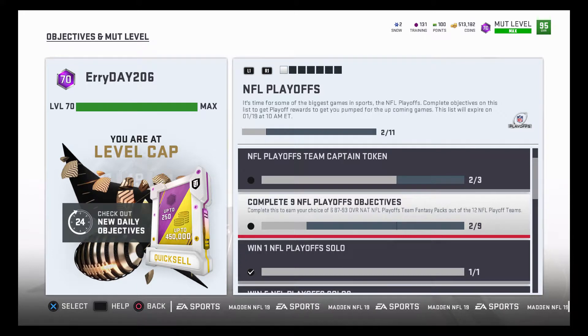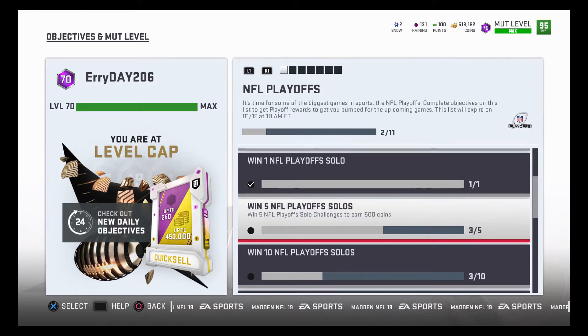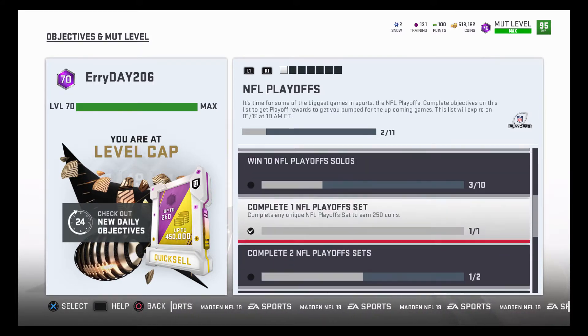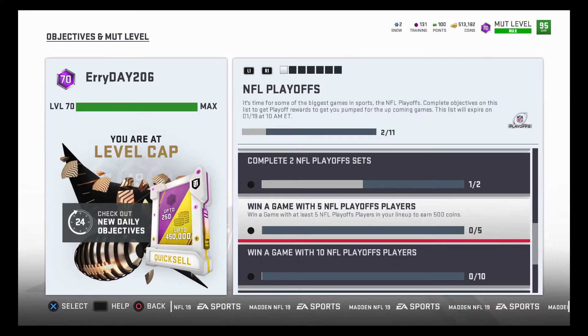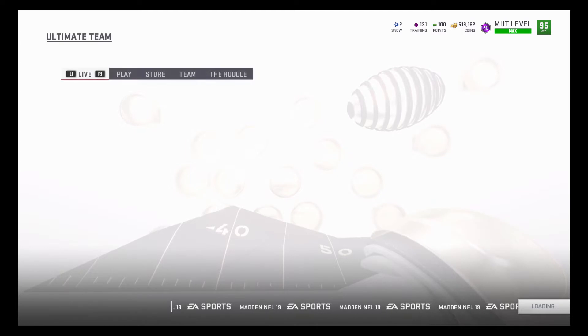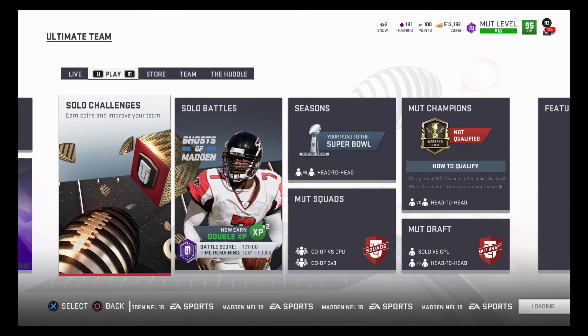We're probably going to go with Zach Martin because we need a right guard. A lot of the other players don't really appeal to me. We just need to win two more games to get our team captain, so definitely do these objectives — it's very much in your favor.